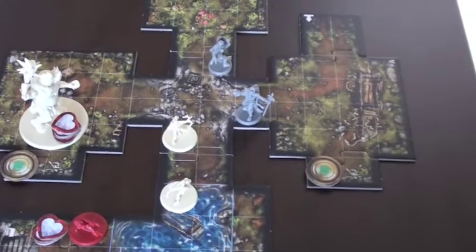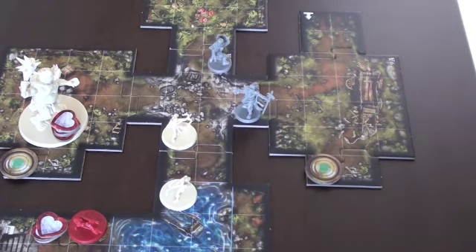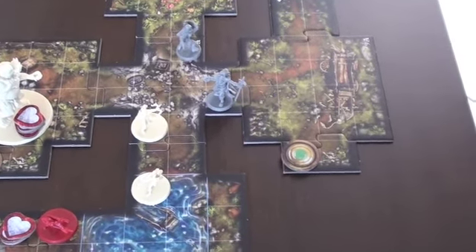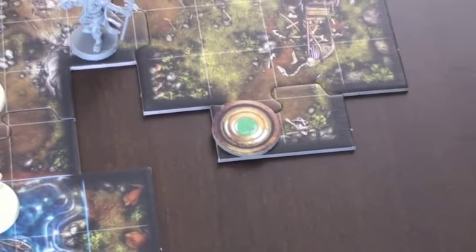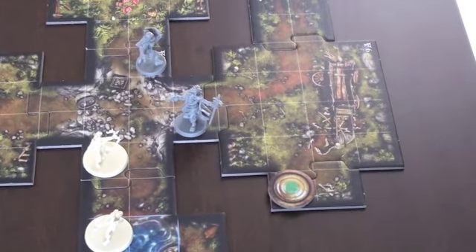We're going to start with Sindril. She is pretty hurt — she has 8 damage and she has a health of 12. So in 4 more damage she will be knocked out. I also wanted to show you what happens when you uncover a search marker, so I'm going to go ahead and have Sindril move and then search.